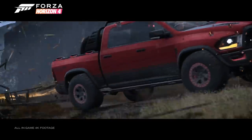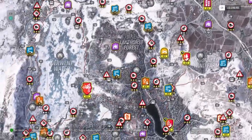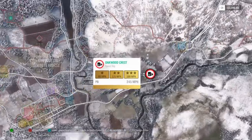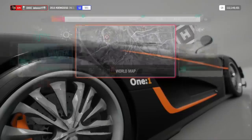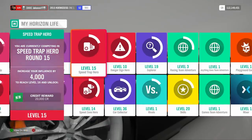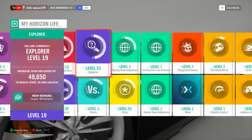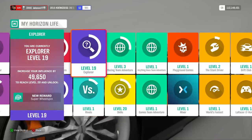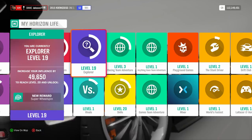The Fortune Island update is going to be a brand new map. Don't think of this as just an extra area — think of this as an entire new map. It's going to have drift zones, speed zones, speed traps, road racing series races, and danger signs. Because of this new expansion, we're going to be able to level up our speed zones, speed traps, danger signs, and Explorer levels as well. So everyone who's been stuck at the highest level on these four is finally going to be able to level them up even more and get that super wheel spin from level 19.